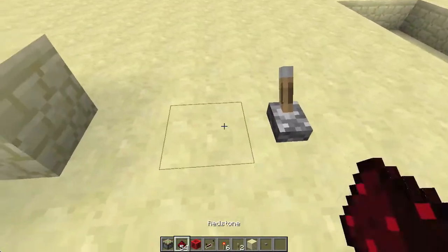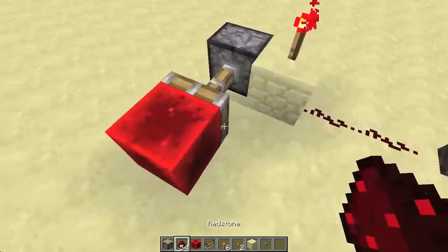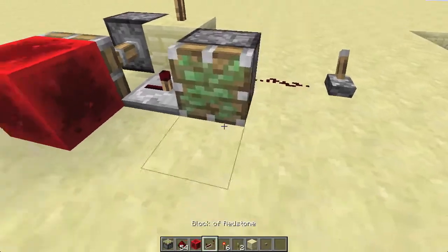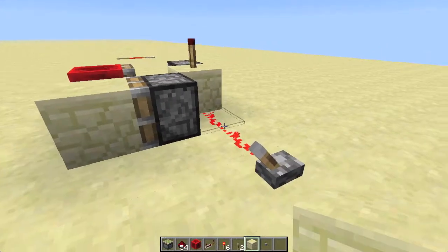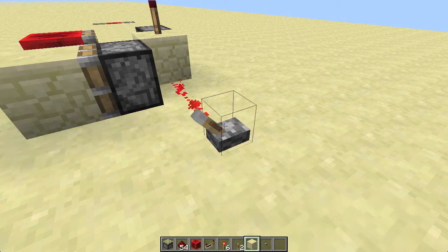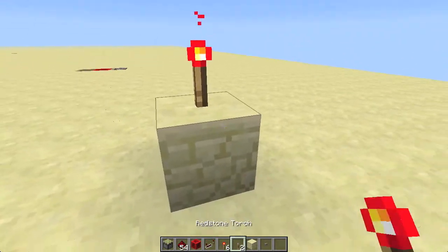So what does falling edge detector mean? If you have no redstone signal — let me build an output over here, something like this to indicate it — so it doesn't power if we turn it on, but if we turn it off. But why isn't it the same as a redstone torch, so inverting stuff?